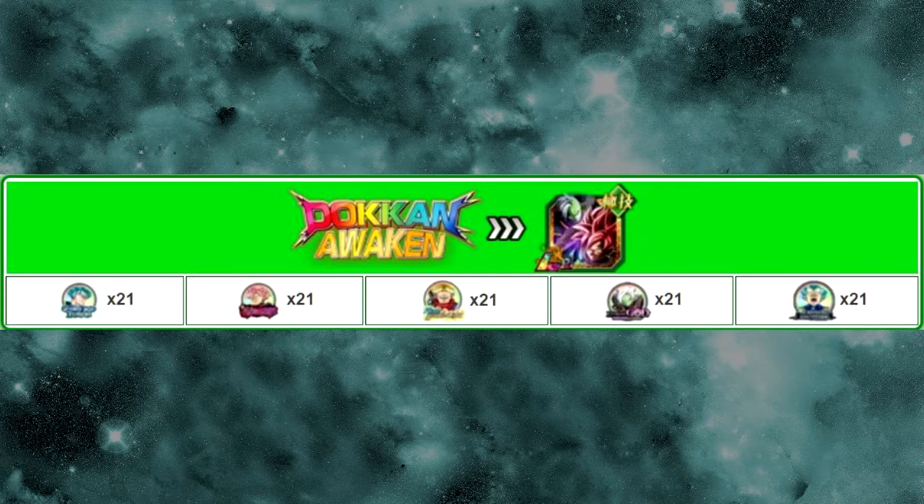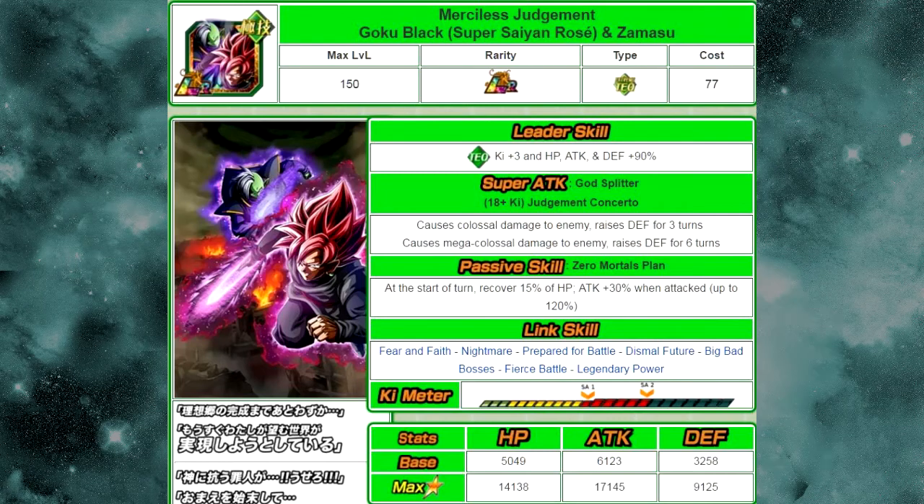With all those medals he will Dokkan Awaken into the LR — Merciless Judgment Goku Black and Super Saiyan Rosé and Zamasu. His new leader ability is Tech Type Ki plus 3, HP attack and defense plus 90%. His super attack is God Splitter — a 12 to 17 Ki super attack — and his 18 Ki plus is called Judgment Concerto. The 12 to 17 Ki God Splitter causes colossal damage and raises defense for 3 turns. The 18 Ki Judgment Concerto is a mega-colossal damage super attack and raises defense for 6 turns.